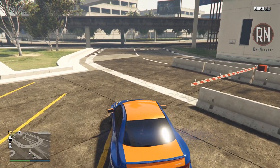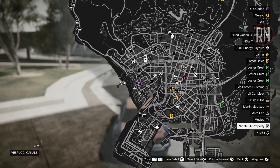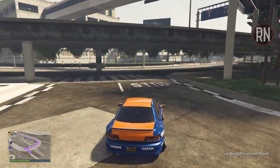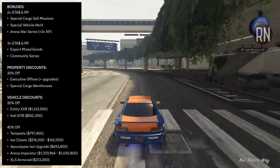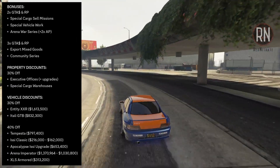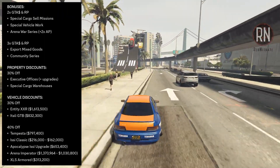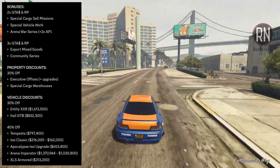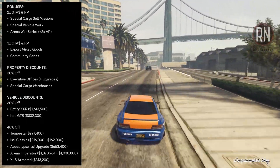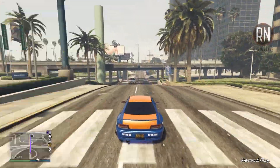With Rockstar stating that there's going to be a focus on businesses for the next few weeks, I'd say that the good vibes are only just getting started. For anyone who needs a quick recap: we've got two times money and RP on special cargo sale missions, special vehicle work and Arena Wars, three times money and RP on export mixed goods and the newly added community series game modes, and then the 30% discount on all offices and special cargo warehouses for anyone who's still yet to get into the grind.